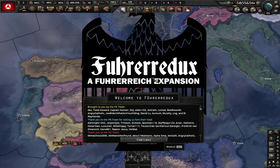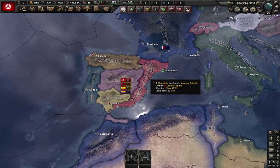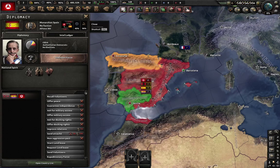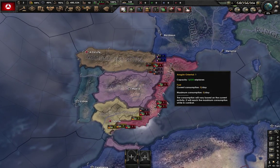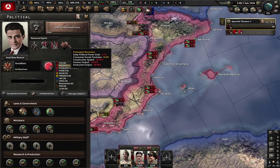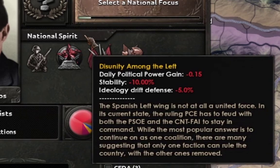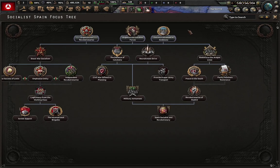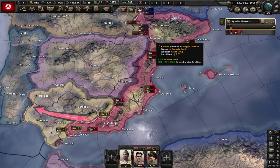And here we are in Fury Redux, Socialist Spain — not in a great position, immediately starting in a war with Nationalist Spain and of course Monarchist Spain. However, luckily we are not at war with the Republicans, so at least that is good, but I have a feeling that is not going to last very long. Looking at our national spirits, the situation for Socialist Spain is not the best, to say the least. However, we have our own unique focus tree, just like all the sides in the Civil War. So let's start with organizing the Socialist force, because that can help us a bit in our military situation.